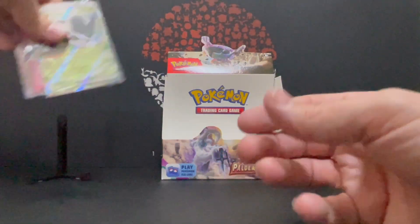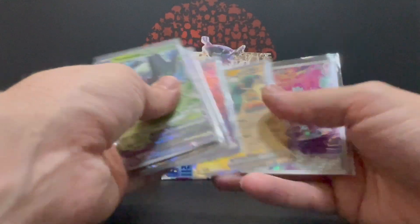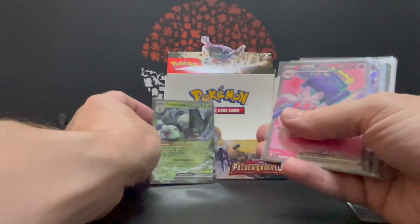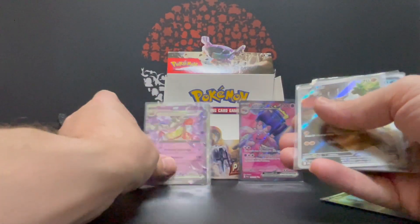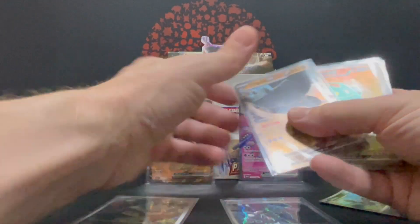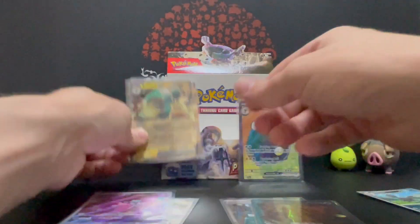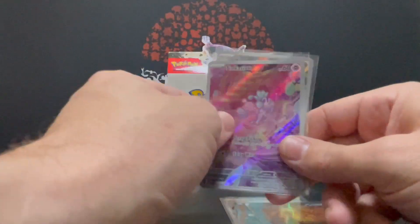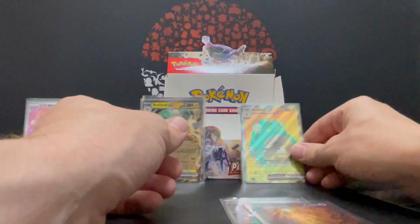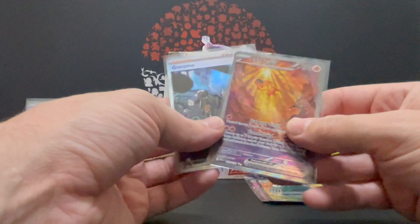That's our last pack done. Let's do a quick recap. One, two, three, four, five, six, seven, eight, nine, ten, eleven, twelve reverse hollows — right on the average. So we got: Meowscarada — regular EX, full art EX; another regular Tyranitar EX; art rare EX; SAR EX; full art EX; and two SARs in one box — that's pretty good. Plus an EX and an art rare. Total: six EXes, two art rares, two full art EXes, and two SARs. Fantastic pulls overall.